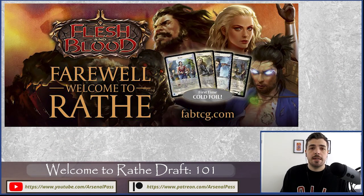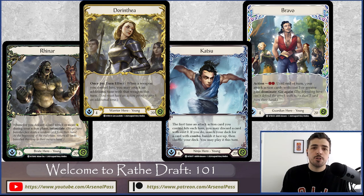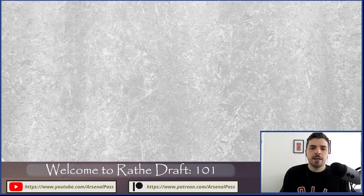Hopefully these fundamentals will help you at the farewell events. If you want to know more, we have four more videos coming — one on each class — covering key cards, strategies, and how to build and win with each of the four classes in Welcome to Rathe. Over on the Arsenal Pass Patreon page we also have a full pick guide: a cheat sheet on cards to look for, which generics help early, when to take class cards, and how to rank them. It's a great one-pager for any draft. See you in the next video!